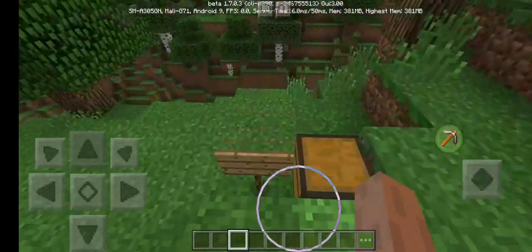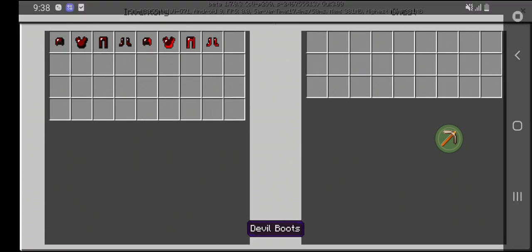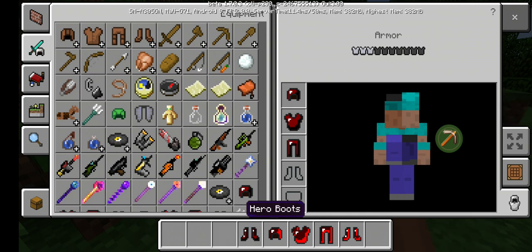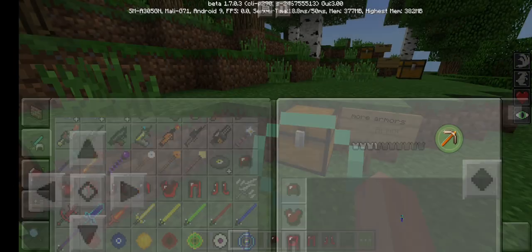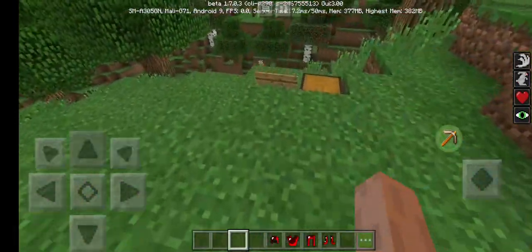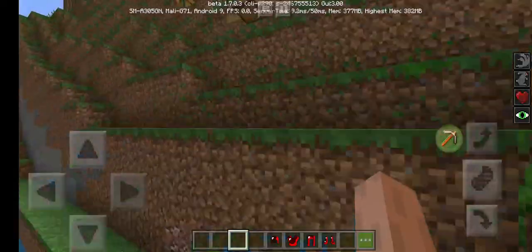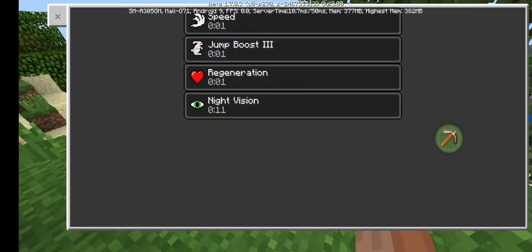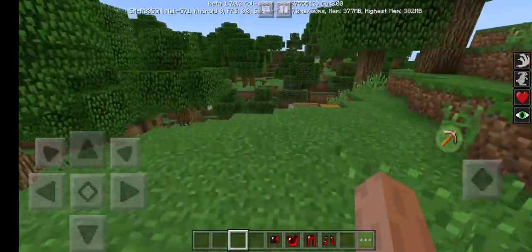Okay, next up are armors — yep, these are armors. Let's put on the Hero one. It is strong. This is how it is — so you can jump, and then you walk faster, you fly faster, jump very fast, and you don't run out of things. That's really cool.